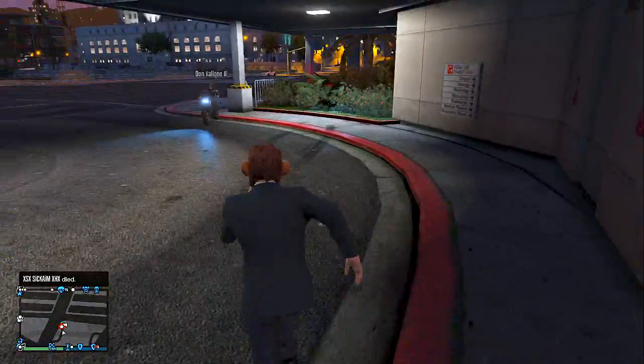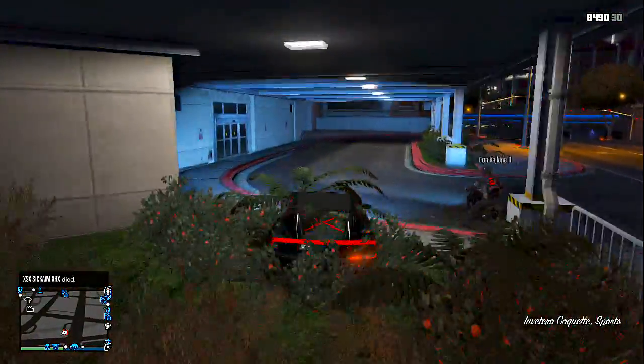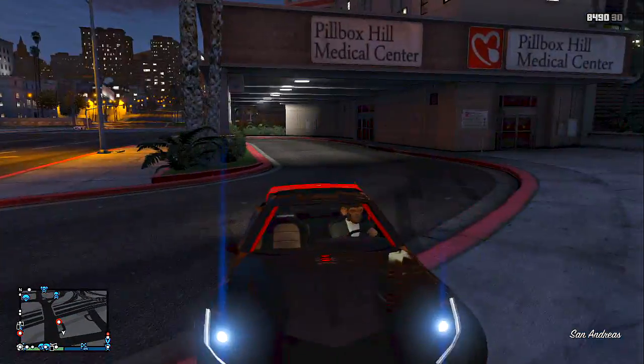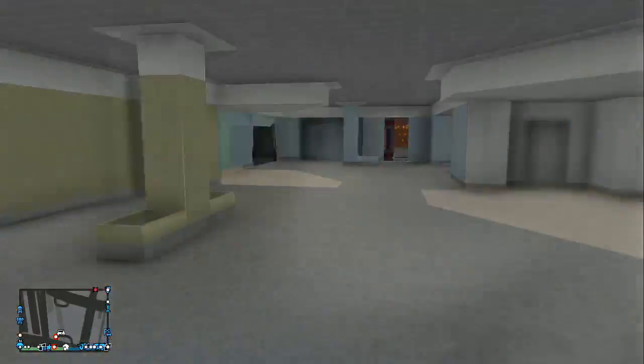You guys are actually going to jump and ghost ride your car into the wall right before the entrances. As you guys see, I actually failed this, and I get it the second time. It took me a little longer to do it, but once you guys get it right, you guys will actually go right into the wall and be inside this hospital.